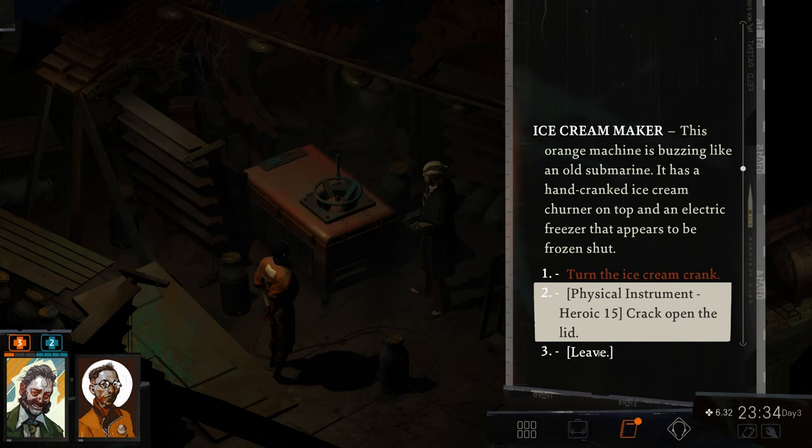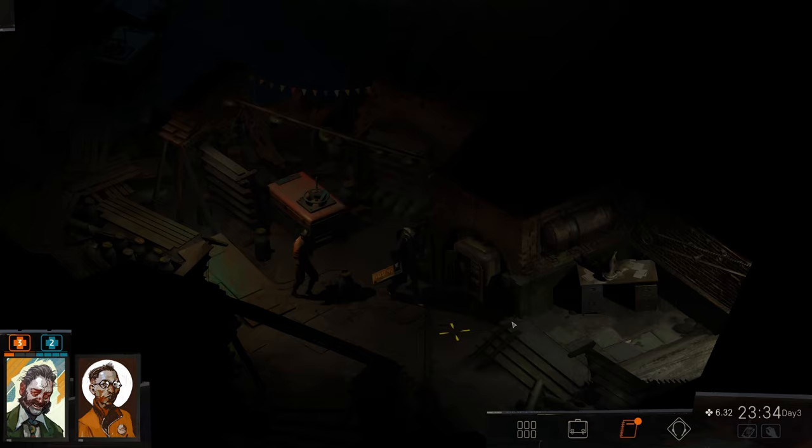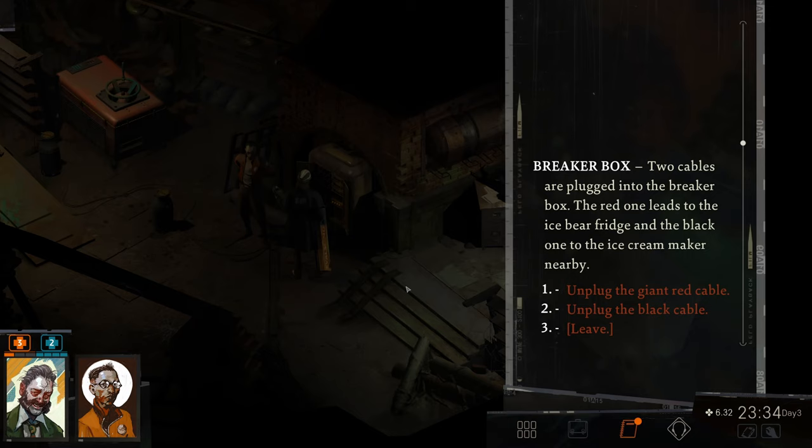We're gonna leave — wait, let's turn the ice cream crank. Turning the crank feels oddly satisfying, like stirring your childhood dreams. In the distance, you hear water dripping. We're gonna leave, and then we're gonna go here. Two cables are plugged into the breaker box — the red one leads to the ice bear fridge, and the black one to the ice cream maker nearby.